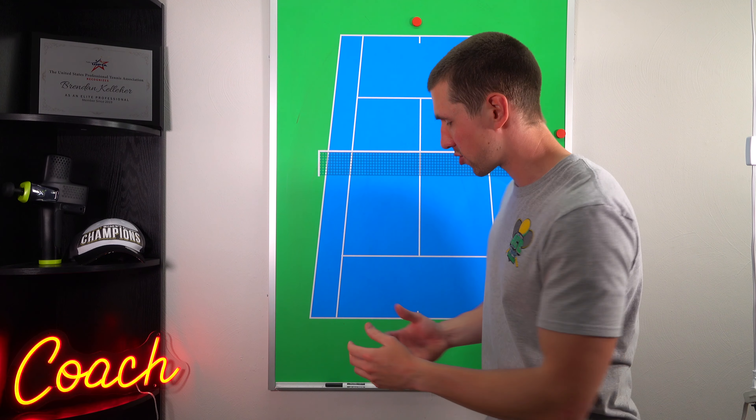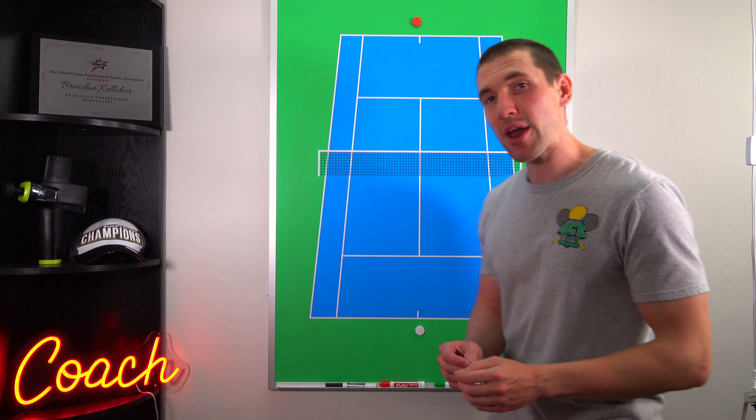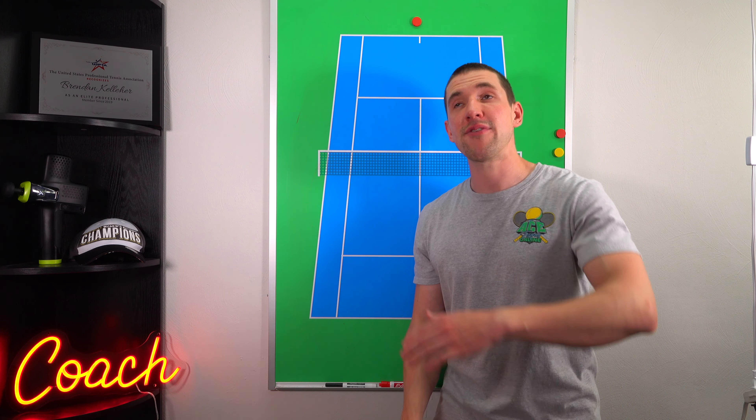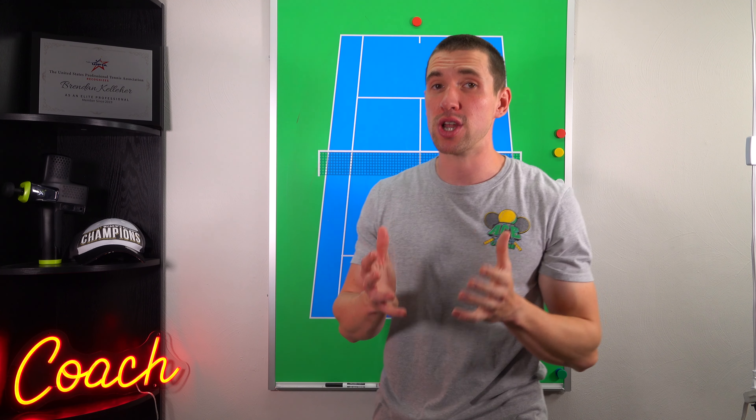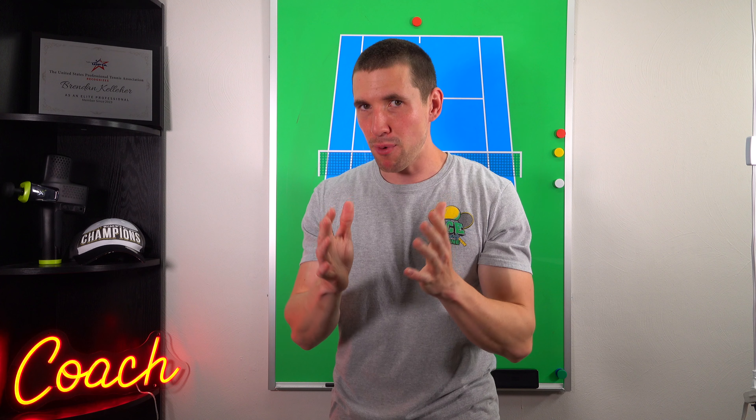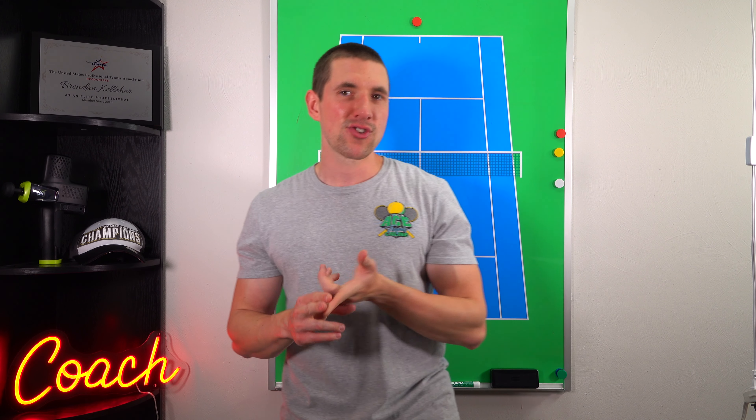They're pretty self-explanatory. Think about height as an example — if that ball is super high or super low, those shots become much tougher. Anytime that ball becomes tougher, anytime we make our opponent's life tougher, they're a lot more likely to miss or hit something shorter and weaker that we can attack. So we want to think about how to make our opponent as uncomfortable as possible so that they either miss or hit a shorter, weaker shot.